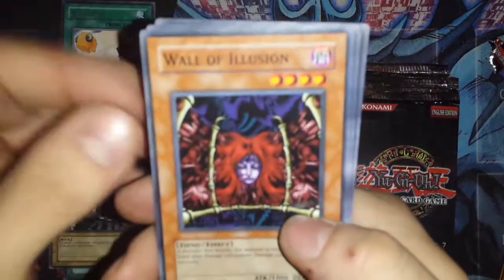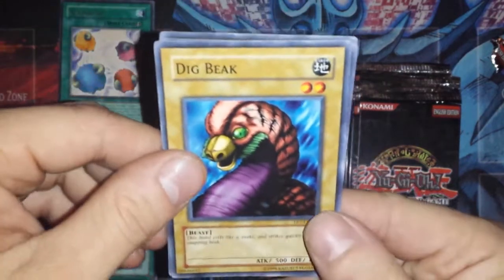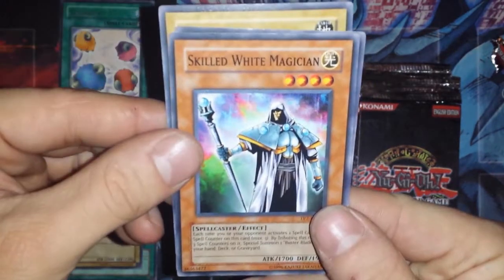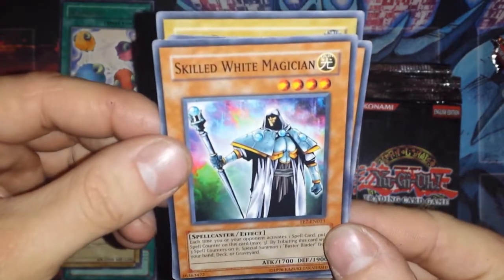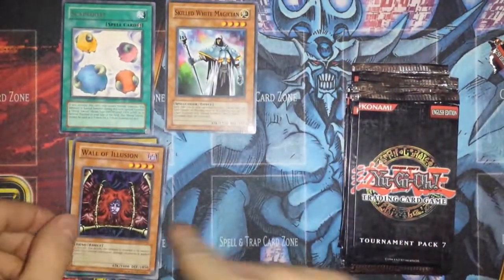I just wanted to open them like this so I didn't screw up any of the cards. We have a Wall of Illusion, a Dig Beak, and a Skilled White Magician. Awesome — I was really hoping to get a Skilled White, so I'm going to put that up here because that's special.